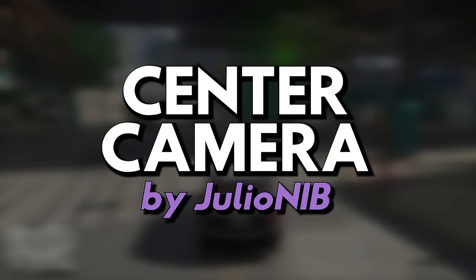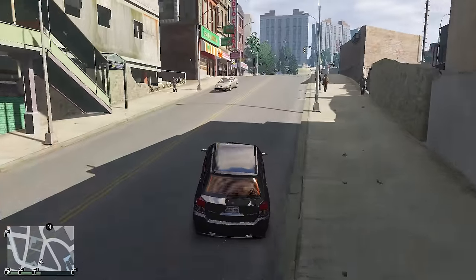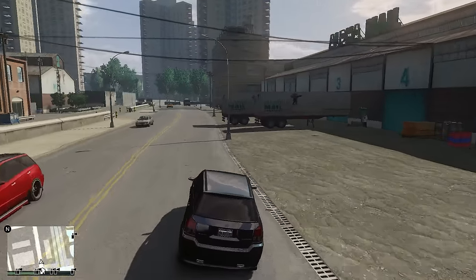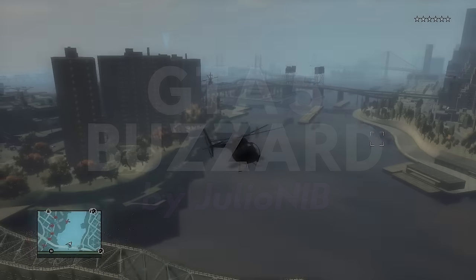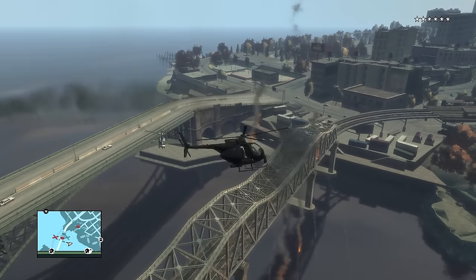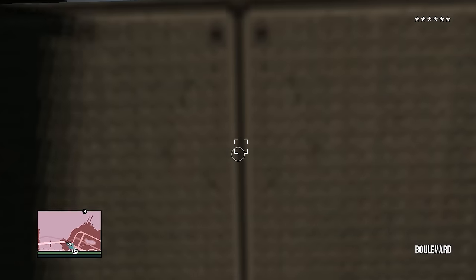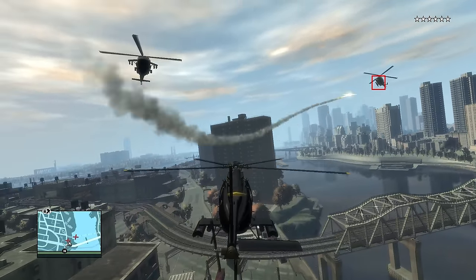Bonus mod number five: GTA 5 Centered Camera Mod by Julio Nibi. This alters the camera in GTA 4 to work like GTA 5's when in a vehicle, which is actually kind of cool, but I consider it a bonus mod because I personally had stuttering issues with it. Let me know in the comments if you have similar issues or found a fix. Bonus mod number six: GTA 5 Style Buzzard by Julio Nibi. GTA 4 only has a buzzard in the Ballad of Gay Tony. This mod brings it to the base game, though since I already have the Ballad of Gay Tony buzzard installed, it doesn't serve me well — but it's definitely worth getting.